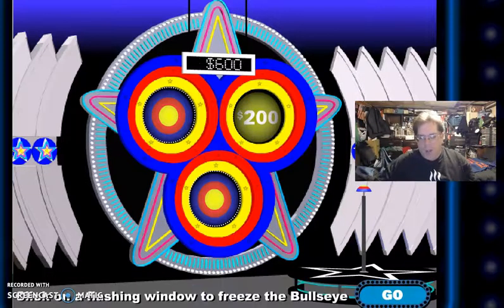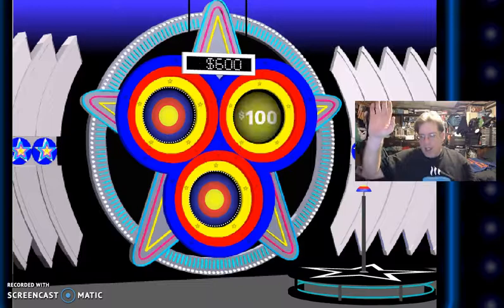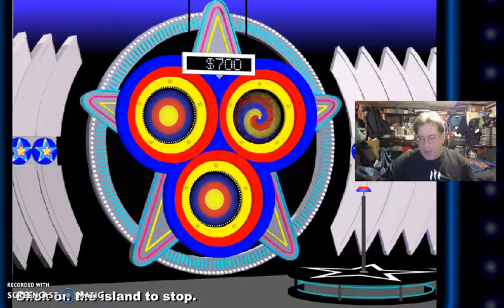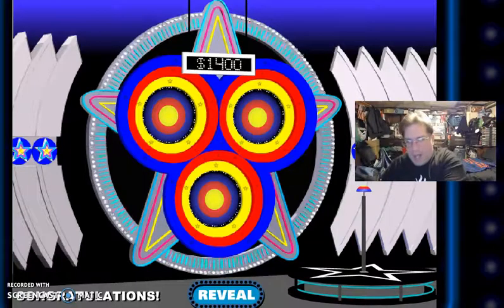We're going to go and I'm going to freeze that window. We're going to go for it — that's one window left. $700. I'm going to go for spin number four — why not? Bullseye. $1,200.